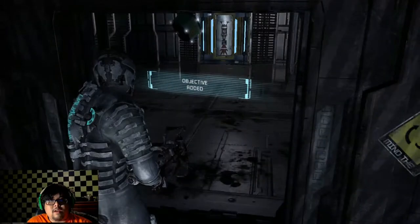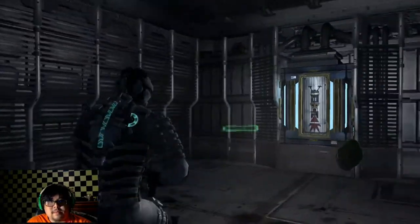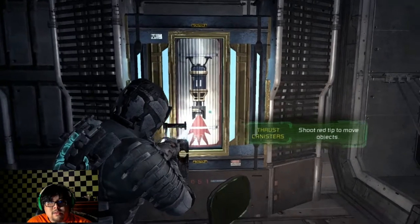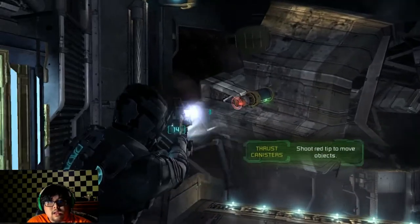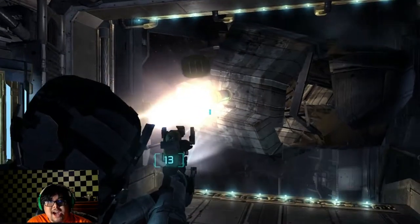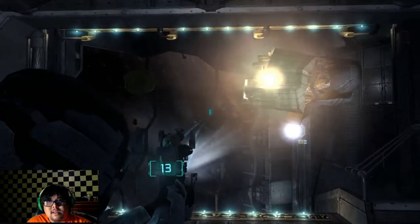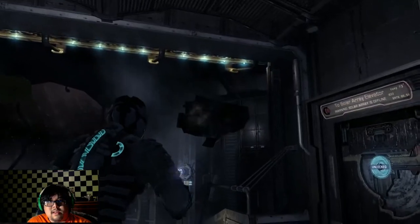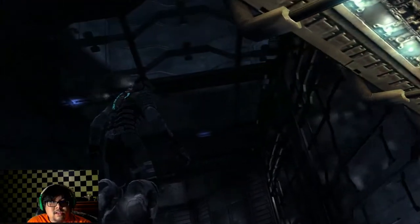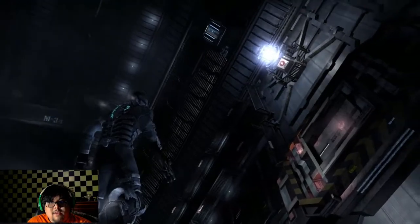Is this going to be zero G? Yep. Hopefully there's oxygen. Thrust canisters — shoot red tips to move object. Anything up there? I need to just look for items. I always want items. I want everything I can get.